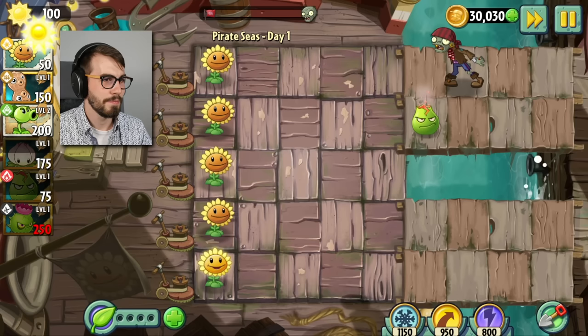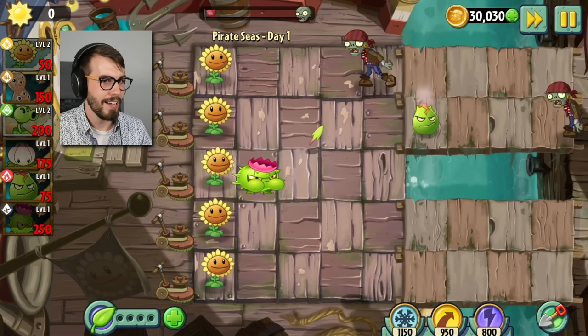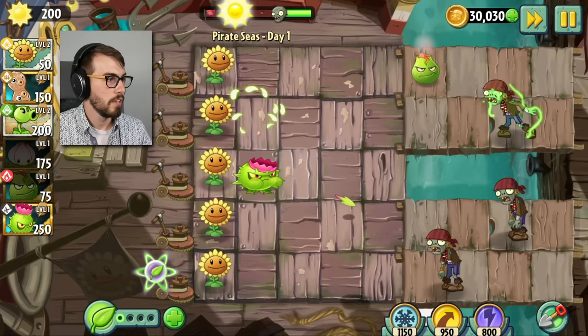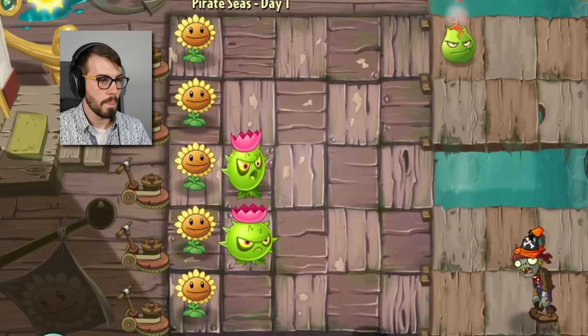Here we are — I thought we were trying to get back home and get your taco, but pirates, hang on to your barrettes and peg legs. Let's try out the lava guava. He's not gonna do anything — he's in the wrong lane, isn't he? I thought he was an instant but he's not quite an instant. Homing thistle, help me! There you go. The next zombie is gonna get that thing. Oh snap — that was an eruption, wasn't it? Let's plant food this guy first so he can continue.